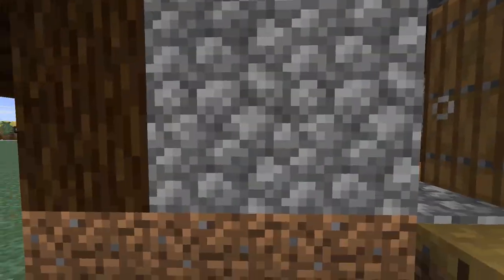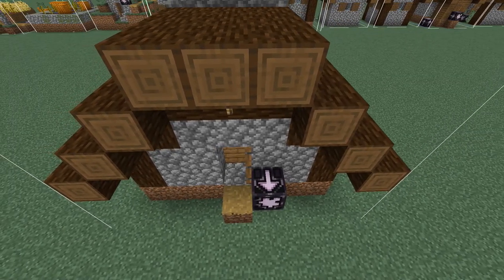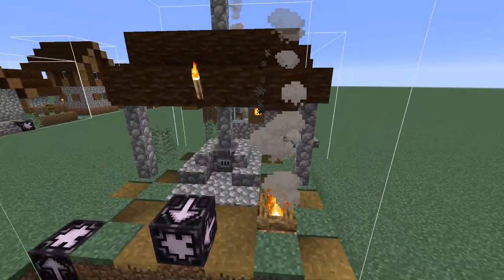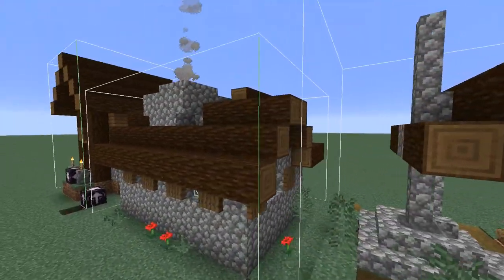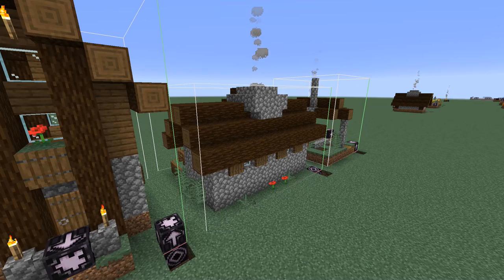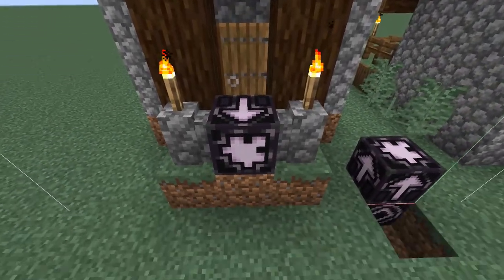Keep in mind there is still a bug with structure blocks where they don't properly spawn in beds — if there are empty spaces that look like there should be a bed, there probably should be one, and in jigsaw mode there will be. In addition, the armorer's house has gotten a campfire added to the front, the butcher house now has a chimney with a campfire, and the cartographer house has a minor change — a jigsaw block marking out the entrance.